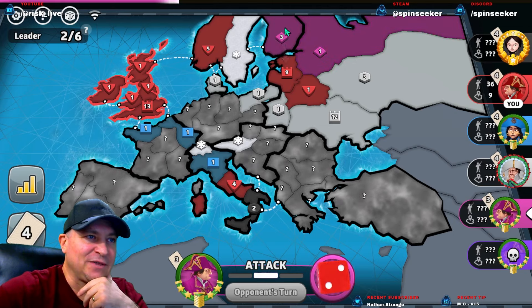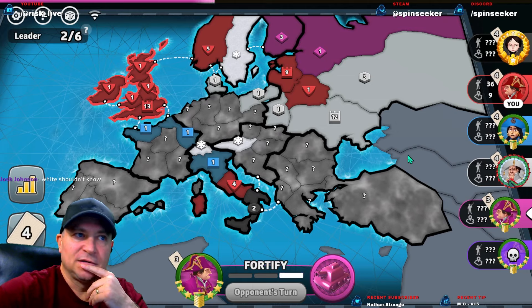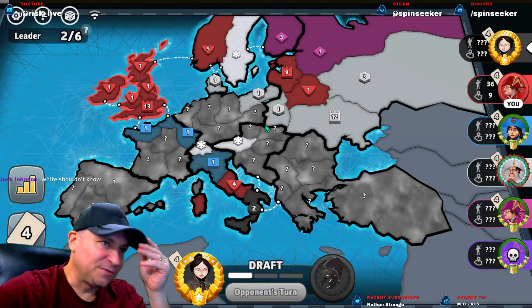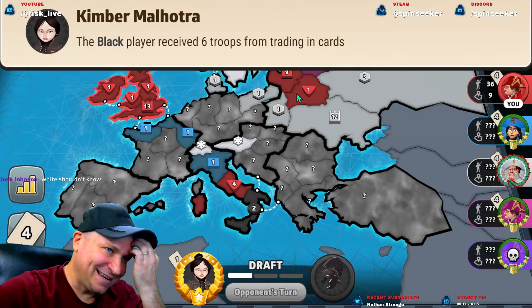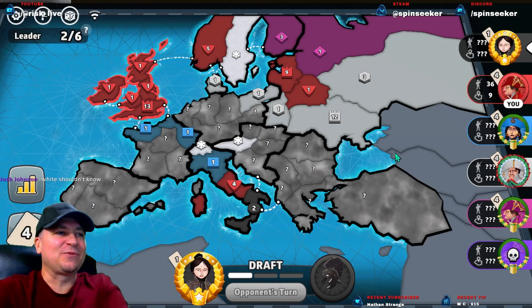Pink wins it. That's even more likely that Black doesn't make it up this far. Although Black's going to get a ton of troops — Black's getting 14. If those go here, he gets 20. Maybe he rolls a cap. Come on Black, break White.